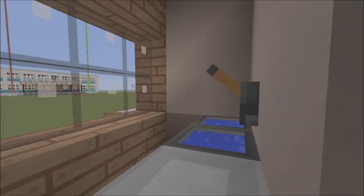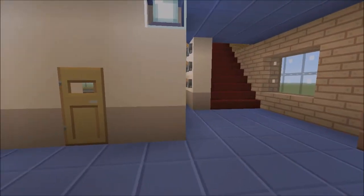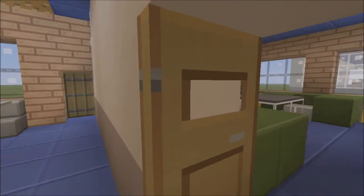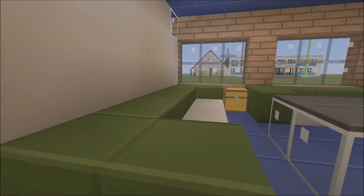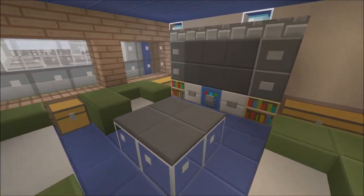I added this wall here to separate this area from here. Now if we head through here we've got a living area with some surfaces, some chests, a coffee table in the middle.